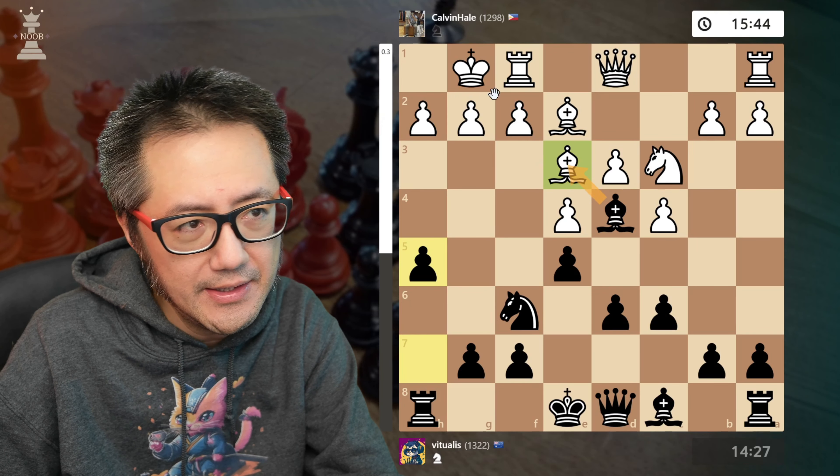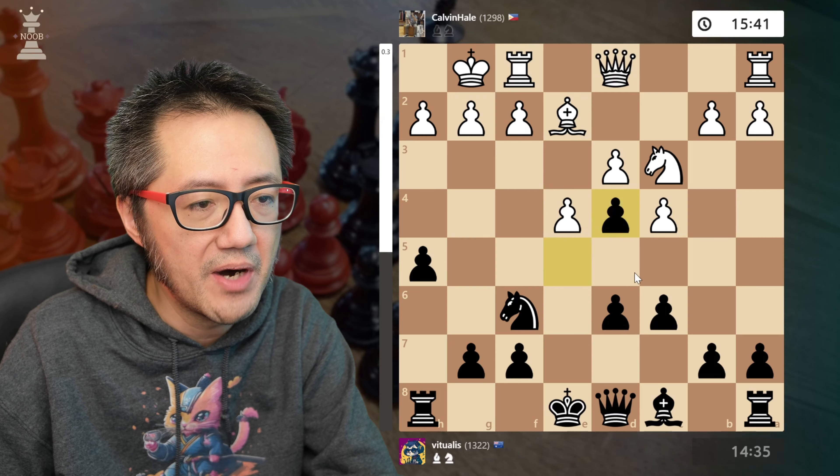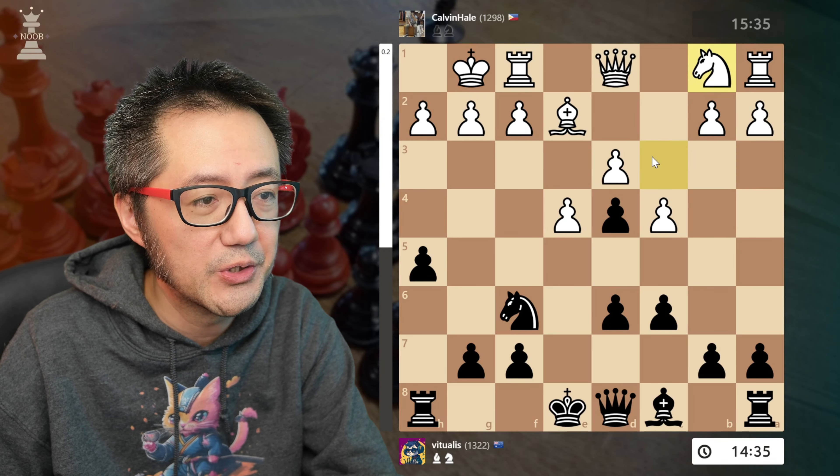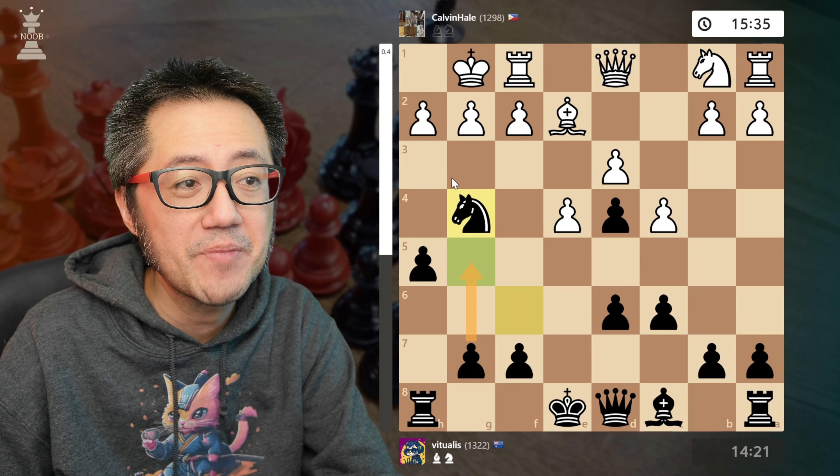Stockfish reckons taking this way is better, allowing White to open up their f-file but doubling their pawns. I didn't really want them to open up their f-file, so h5 — I've got some defense of g4, which is what I wanted. They take, fine, I capture — I don't mind the doubled pawns because I win some tempo with the knight forced to undevelop. Now the knight jumps forward. Stockfish doesn't entirely believe in this attack, but does agree with attacking on the kingside with g5.